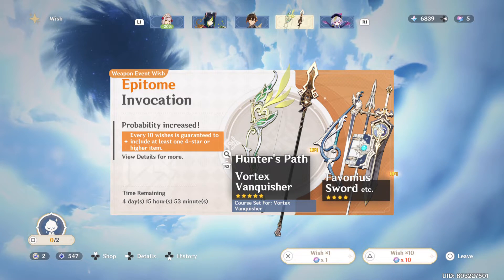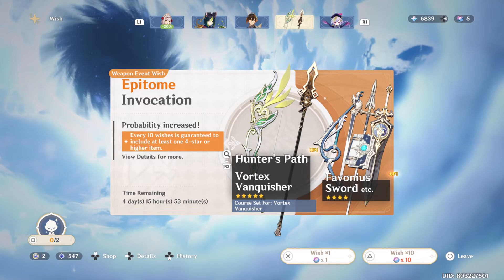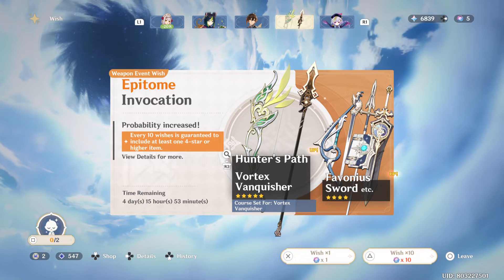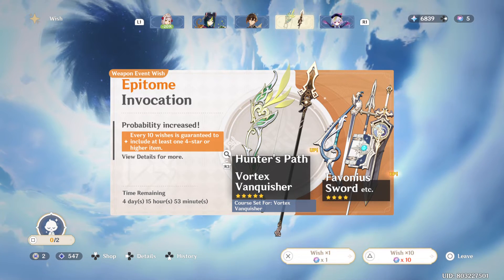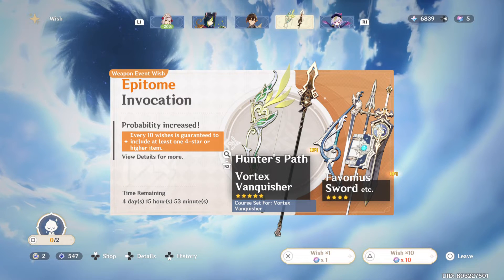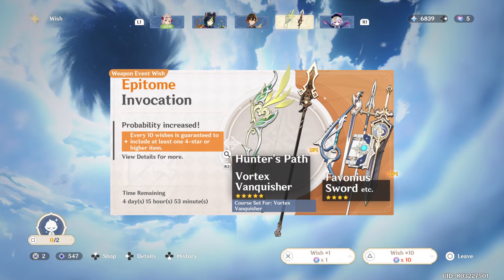It's not 100%, but my friend actually did that trick twice and he was able to get the Jade Cutter with that method. And just last week he was able to get Hunter's Path because he picked Vortex Vanquisher instead, to trick the weapon banner — because it's rigged.